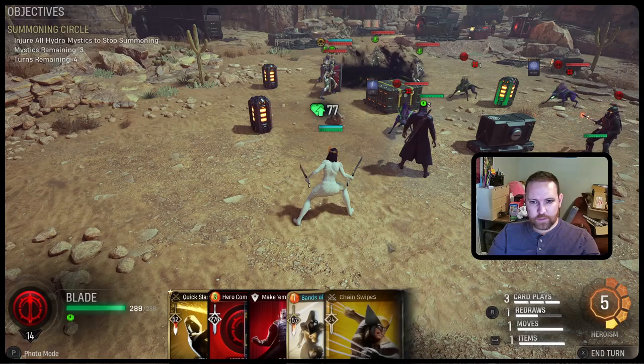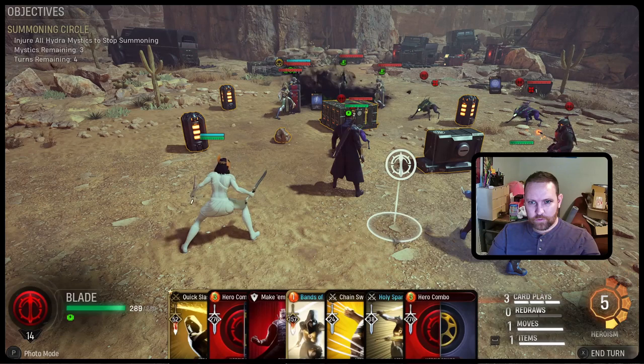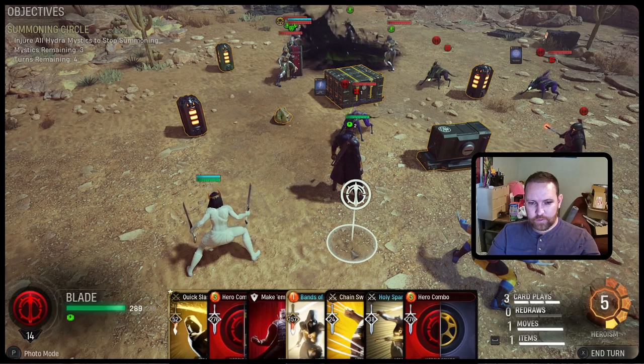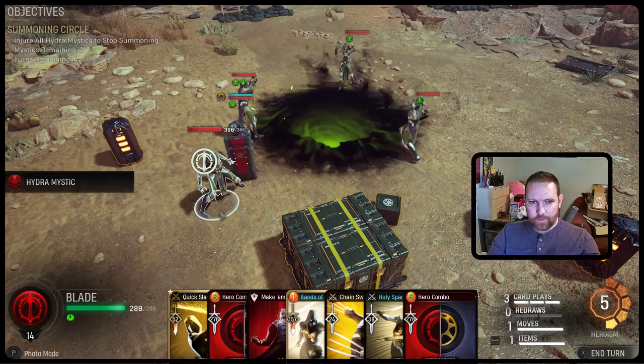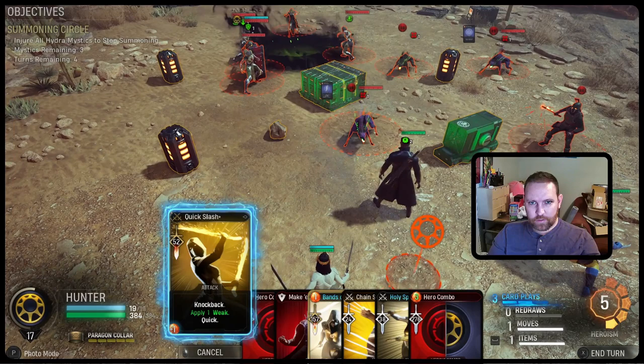She gets to heal, but she's already at full health. Draw two Wolverine cards — Wolverine cards gain life steal. I don't need that either. Another hero combo. So I wonder, if I do a couple quick cards to take out minions, I could then make them bleed and then hero combo twice on maybe this mystic and this guy here. Knock back and apply weak. That might be good — oh, it's so close. If I could do... nope. Dang.